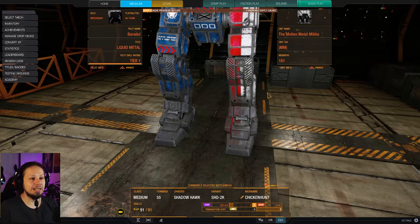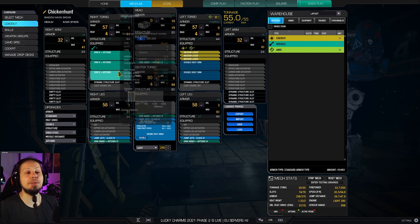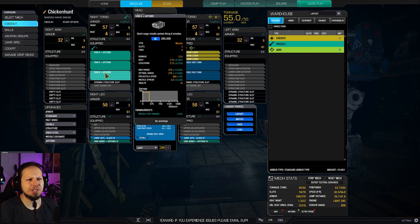We're going to talk about the build and then I'll talk about the playstyle a bit. We have three SRM-6s with Artemis on the right side, and three medium lasers on the left side, so our nominal optimal fighting distance is 300 meters roundabout. The SRMs say 283 total, which means you've got to be really close to your enemy. So use cover, use your team cohesion, use ECM if somebody has it, and if you see an opening or someone flanking, go with them.